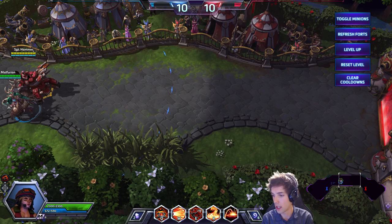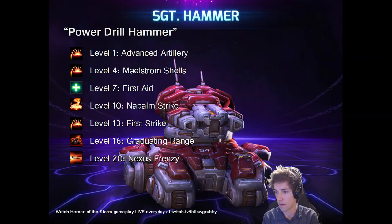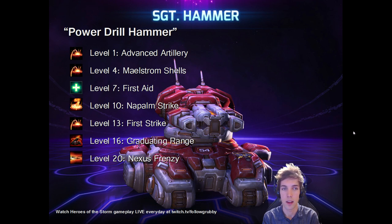Now let's take a look at the builds I prepared for you guys. This is the first build and it's my favorite. It's also the most powerful if you are in a team that can help peel for you. What is peel, you may wonder? Hero brawlers use this term where allies peel enemies away from you.